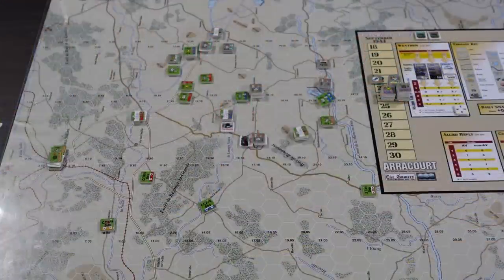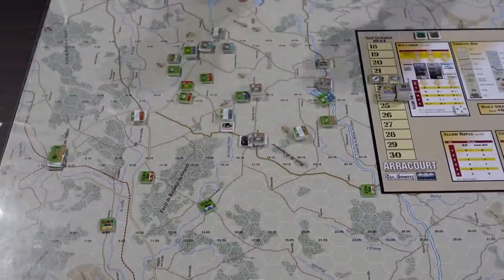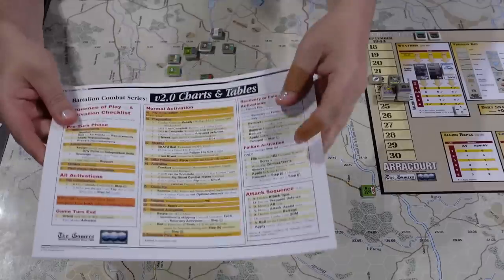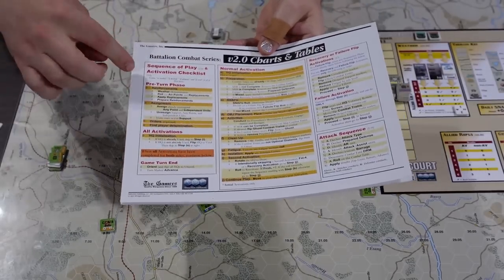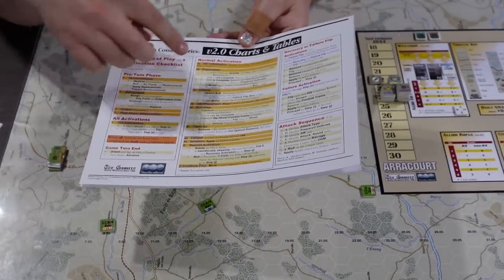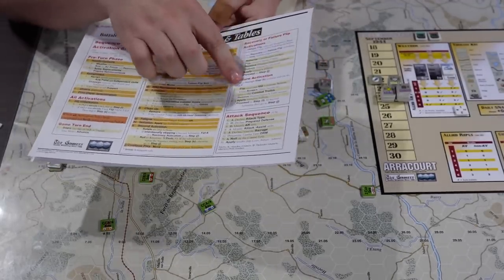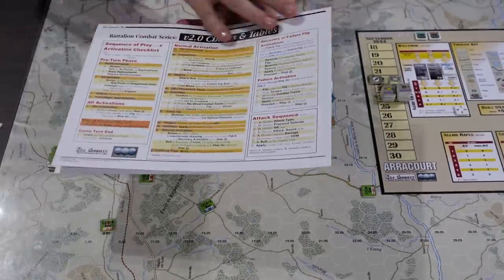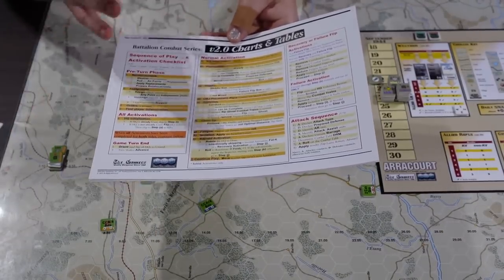Here's the map — it's 22 by 34 inches, zoomed in on the half we played the smaller scenario on. I've got it under plexi with a separate sheet that's the time tracker with charts, tables, and the weather track. The main thing you'll be looking at constantly is this bi-fold play aid — steel-sided. The front has your turn sequence and activation phase summary. A normal activation looks different from a failure or recovery activation, and there are rule references throughout.